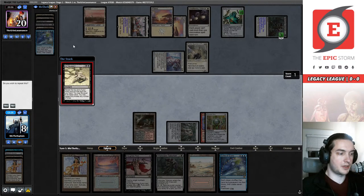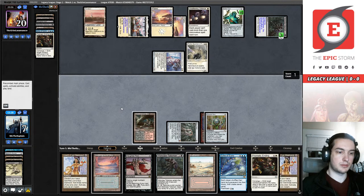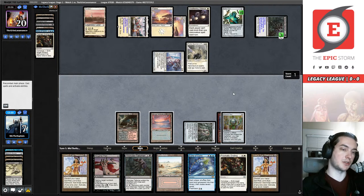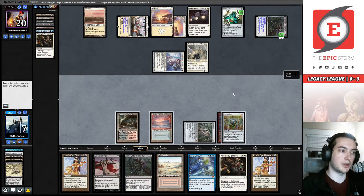I'm going to flip to seven cards. Okay — we drew a Lion's Eye Diamond and we can play out the land for turn. I guess we could have actually not done that and discarded the Echo to hand size, but we're not going to be able to do anything after Echo anyway.